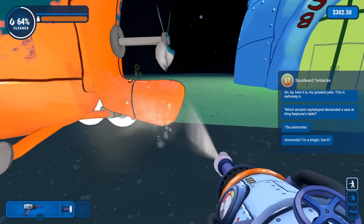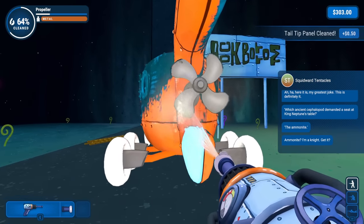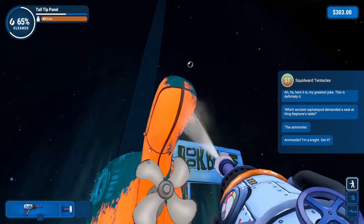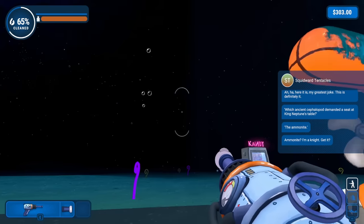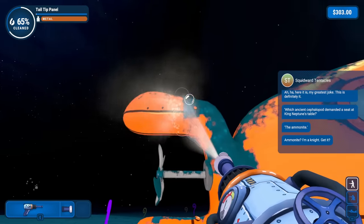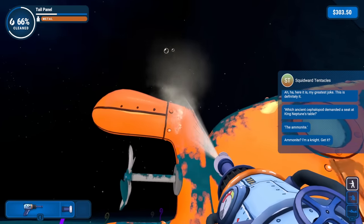Maybe I should learn some more. We got this side — let's clean up the back over here. Ammonite — I'm a knight. Get it? Oh, okay, it's a pun! Gotcha. Well, I'm glad we know now. The tail tip cleaned up there. Just trying to get the propellers now, and we still have a little bit somewhere. Right there, that's it.